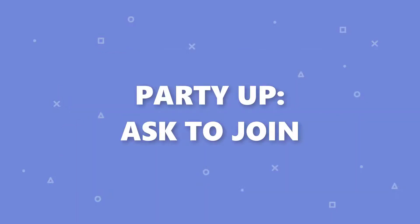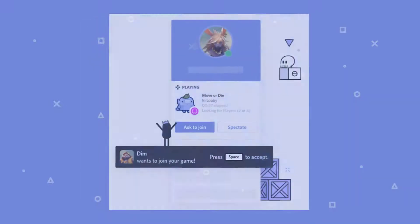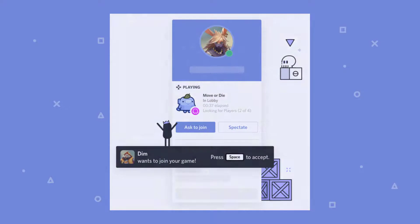Party Up: ask to join. If your friends are already in the thick of a battle, you can join easily by clicking the Ask To Join button. To jump right into action, just click on the username of the person you want to join. Then, in the user pop-out, click the Ask To Join button.